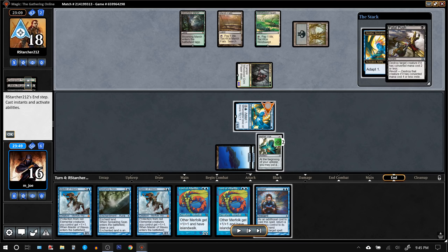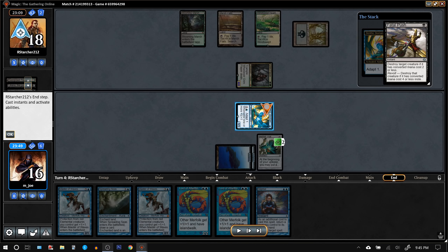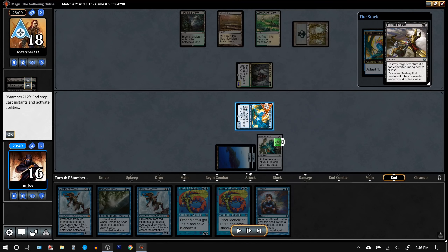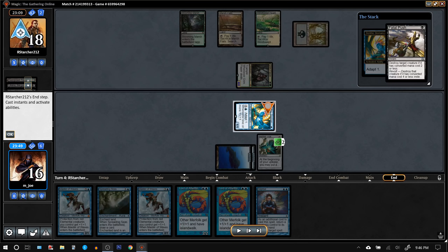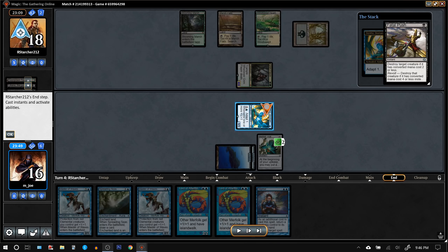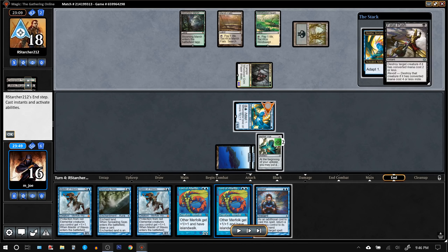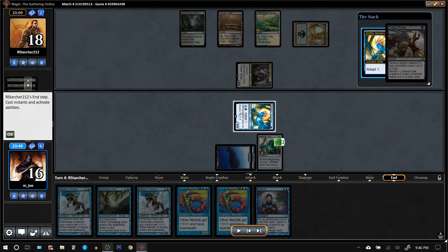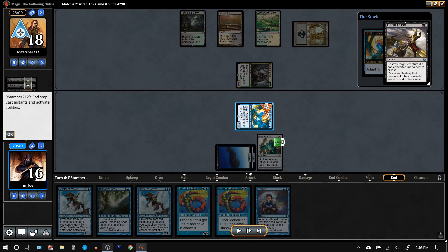But we can run out of cards if we don't draw enough Silvergills and they keep removing our stuff. So for them to spend one of their premium removal spells on our one-drop means we get to keep our strong cards in hand. I spent two mana to try to upgrade Ben and loot, but the opponent says no — kills him, doesn't let me loot. Real downside? We lose a one-drop and two mana. We didn't lose a card. When the opponent spends their precious removal to kill our one-drop, it's almost always amazing for us.